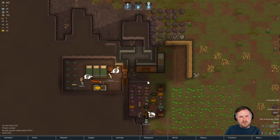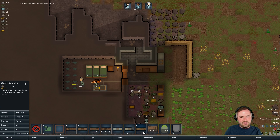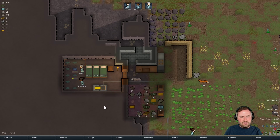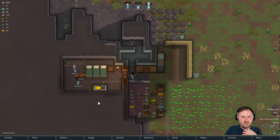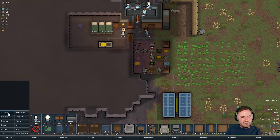Oh man, look at that - it's kind of perfect for a prison actually, that's really good. Structure - actually no, we don't want wooden walls. We need to have a stonecutter's table set up, right? We'll get it set up back here and we'll get a chair in front of it too, so that we can start cutting up some rocks. What is all this stuff? Granite - we can make some granite blocks, and then we can make some proper walls in here and some proper floors too. We have three idle colonists now.